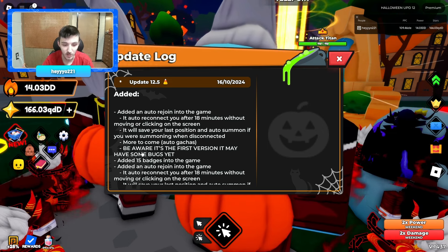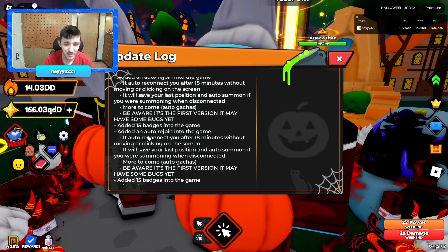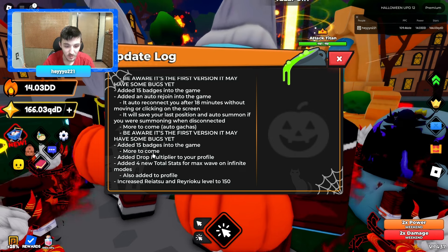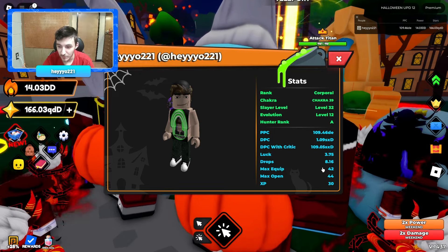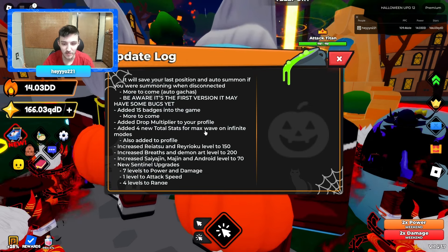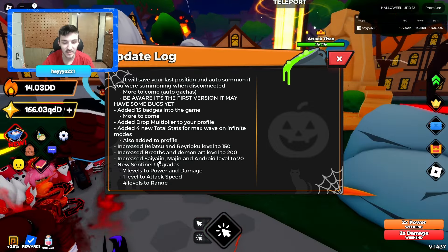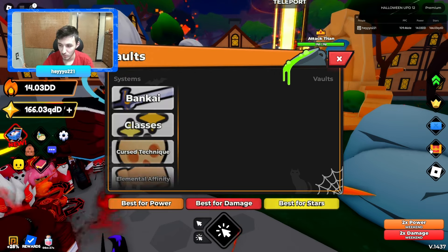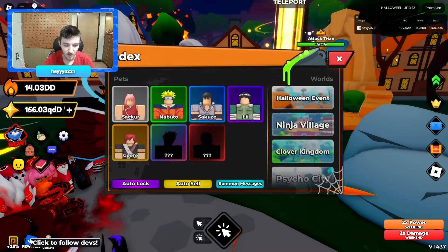More to come — auto gotchas. It is the first version so it may be buggy. They added 15 badges, not really sure what that means. Added a drop multiplier to your profile, which is cool. Four new total stats for your max wave on infinite modes. Also new sentinel upgrades, and follow rewards — click to follow rewards.